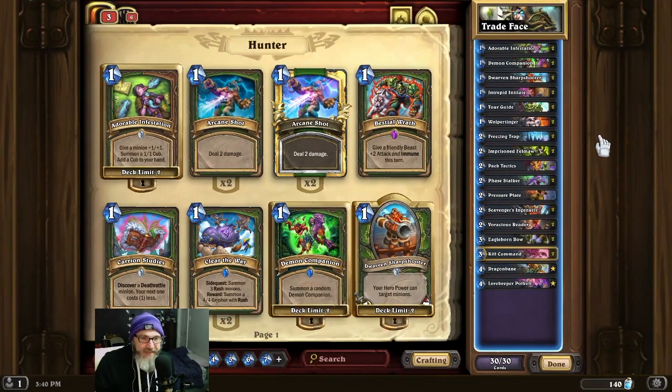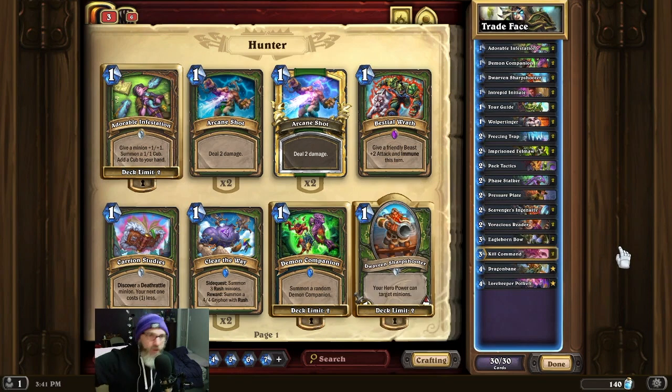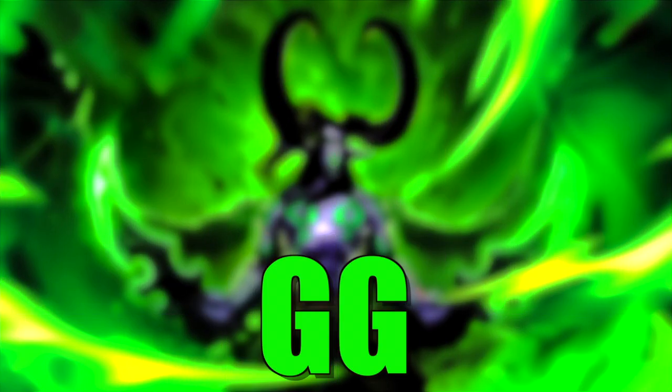This deck is consistent. It works. If you want to climb fast, this is the deck to do it with. The games are so fast that all you need is a little bit above a 50% win rate and you'll just start to climb. This deck is pretty cheap — the only expensive cards are Lorekeeper Polkelt and Dragon Bane. So if you have the cards, play it. You will climb. Personally, I'm super sick of seeing this deck because it's everywhere and it's consumed the meta. I really wish the meta would change more often. But hey, that's the way the game is. This deck works. Use it to climb. Anyway, GG. I'll see you next time.